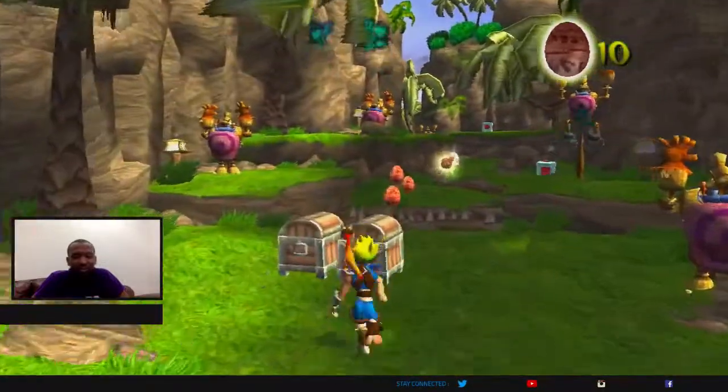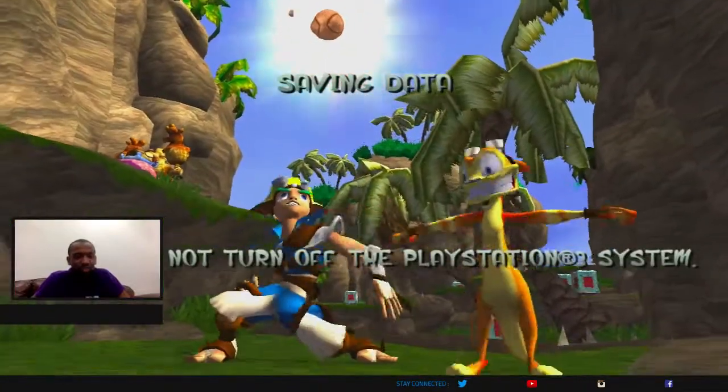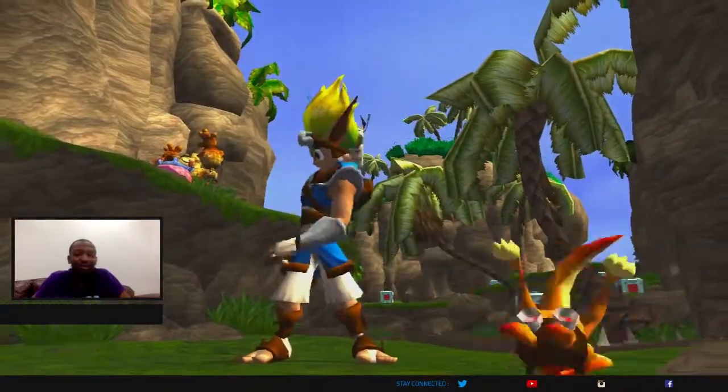There's a lot you can do with this. You'll see as the game progresses — this thing is a power cell, and it's one of the most important artifacts we can find.